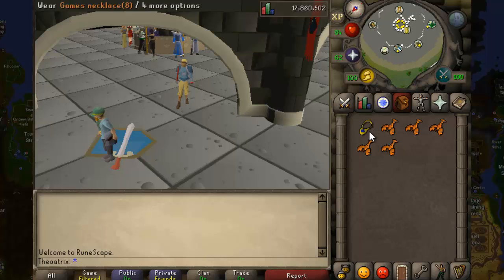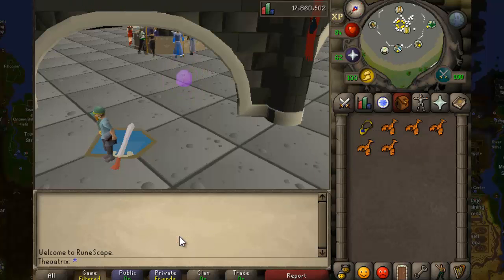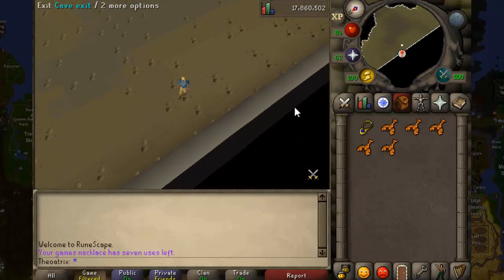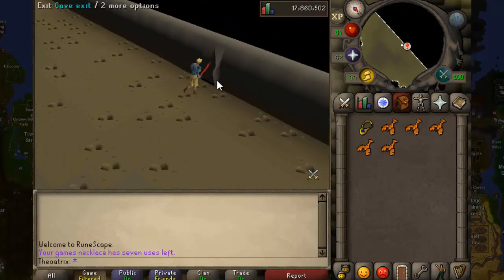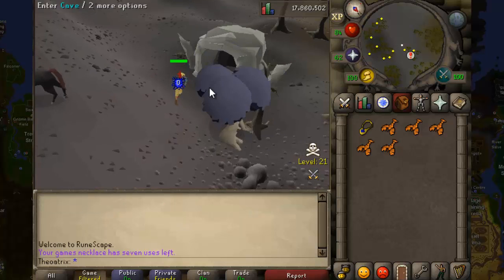Once you're geared up, rub your games necklace and go to the Corporeal Beast. From the Corporeal Beast, exit the cave. Note that this is the wilderness and other players can attack you, so please don't take anything valuable.